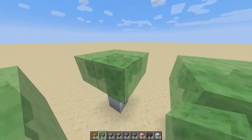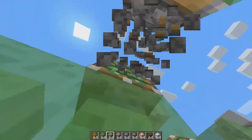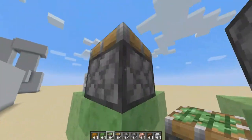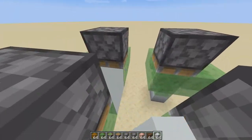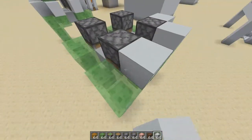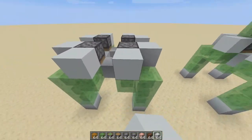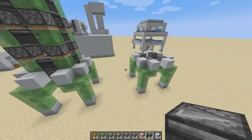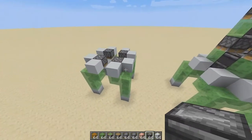And on to the last leg, there we go. Put a sticky piston of stone and face it downward, downward, downward. Then we're gonna put a block here, here, here, here, here, and here — also on the side of the sticky piston. And we're done for the first part: the legs.